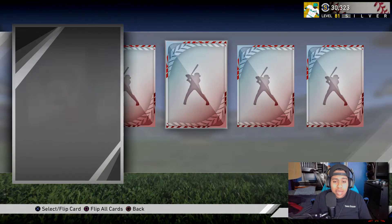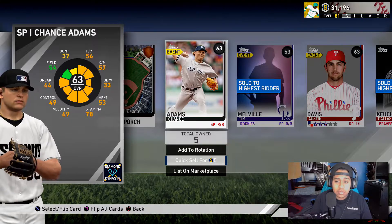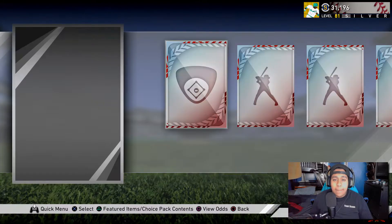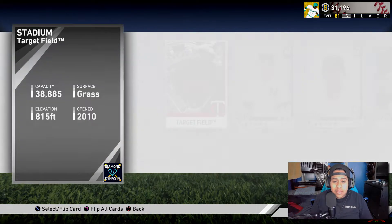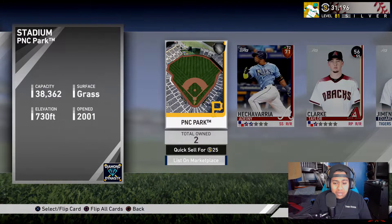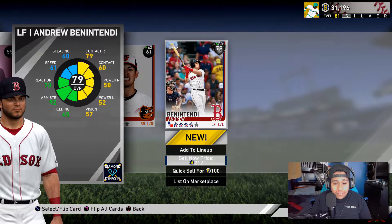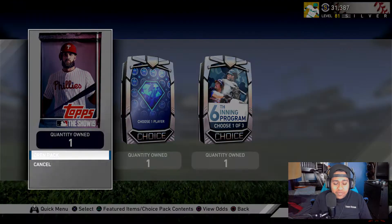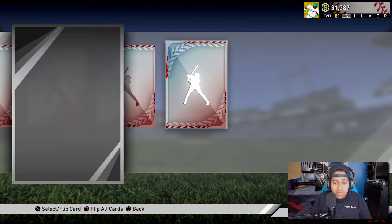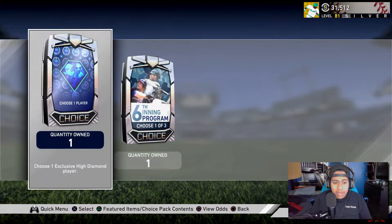I'm selling everybody and anybody just to try to make back the stubs we spent. If I pull another silver, I swear — okay, 800 stubs for a 63 overall card, I guess we kind of made some stubs off a common. If you guys have Tim Melville, make sure you sell him — he sold for a lot of stubs. We're on our last two packs — these can't be bad. Compose yourself... last pack... Mike Trout. That has to be one of the most frustrating bundles I've ever opened in my entire life.